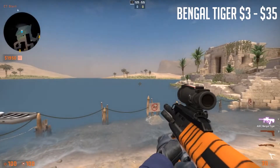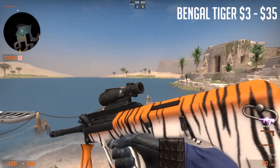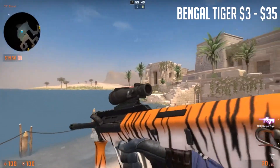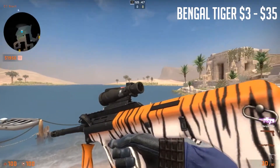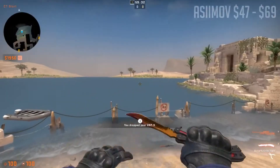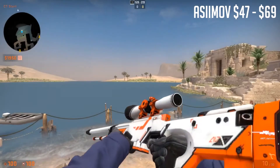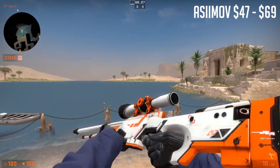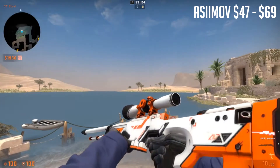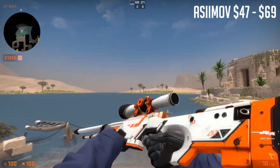We have the AUG Tiger Skin — it's very orange, as you can see, and it just looks pretty nice. And last but not least, we have the AWP Asimov for the CT side. You've already seen this plenty of times, probably.